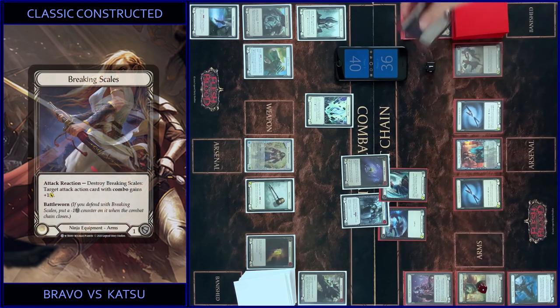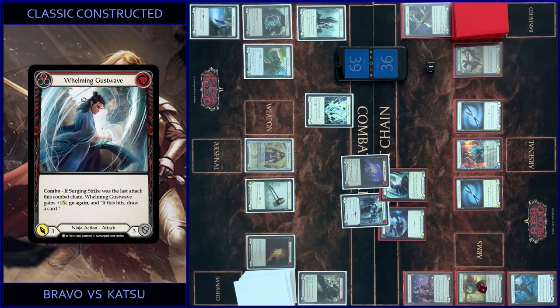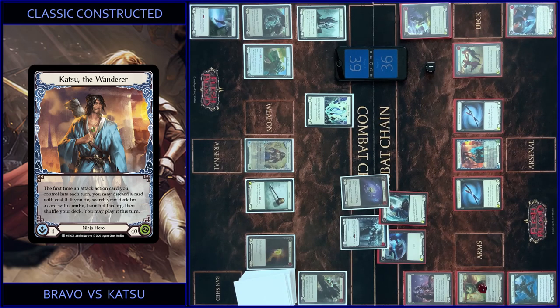I use Breaking Scales, so it gains plus one — so it's five. You get one. So I draw a card. In the end I use Katsu's ability — discard a card. This goes zero. Banish release. Shuffle my deck.